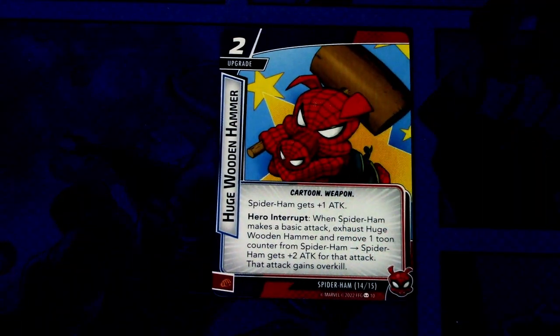Next up we have Huge Wooden Hammer. It is a two cost upgrade, Cartoon and Weapon traits. Spider-Ham gets plus one attack. Hero Interrupt: when Spider-Ham makes a basic attack, exhaust Huge Wooden Hammer and remove one Toon Counter from Spider-Ham; Spider-Ham gets plus two attack for this attack and that attack gains overkill. I think this is a decent card if you're playing aggressively with Spider-Ham. This can be committed as a physical resource.